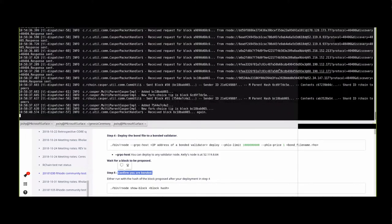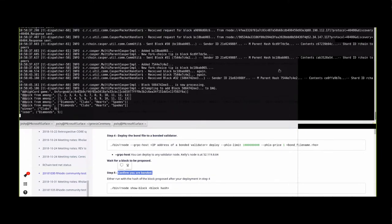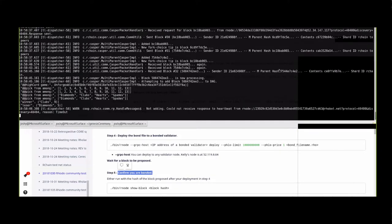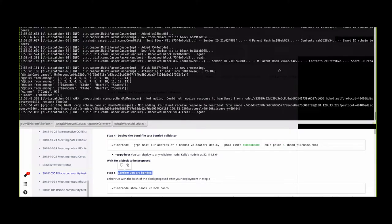We're almost to the top of the hour. I'm going to kill my node because it's running on my laptop and I need those resources back. The good news is even though I played a central role in the Genesis ceremony, that ceremony is over, so I'm no longer special - I'm just another node in the network and it will continue to run even after I bring my node down.